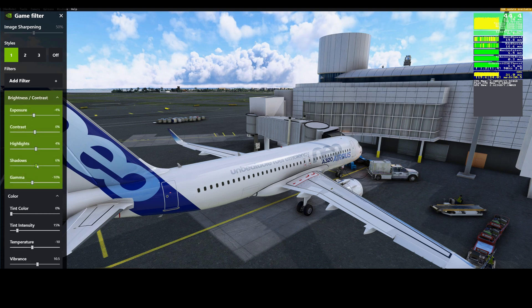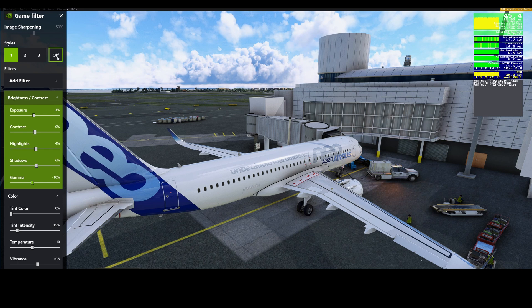I've also adjusted the gamma, shadows, highlights, contrast, and exposure to my liking. It's not heavily tweaked — I don't want the sim to look like a cartoon. It's tweaked just enough to make it look realistic and take away all that warmth that's there by default.